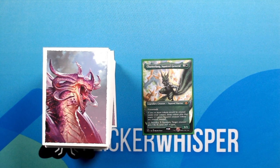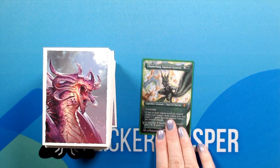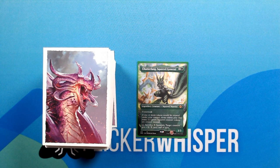So, to start out, we have our commander. Although his casting cost only has green, the deck is allowed to have black cards in it because of a black activated ability on him. We have Chatterfang, Squirrel General — 2 green for a 3/3 Legendary Creature Squirrel Warrior. Forest Walk. If one or more tokens would be created under your control, those tokens plus that many 1/1 green squirrel creature tokens are created instead. Black, sacrifice X squirrels: target creature gets +X/-X until end of turn.